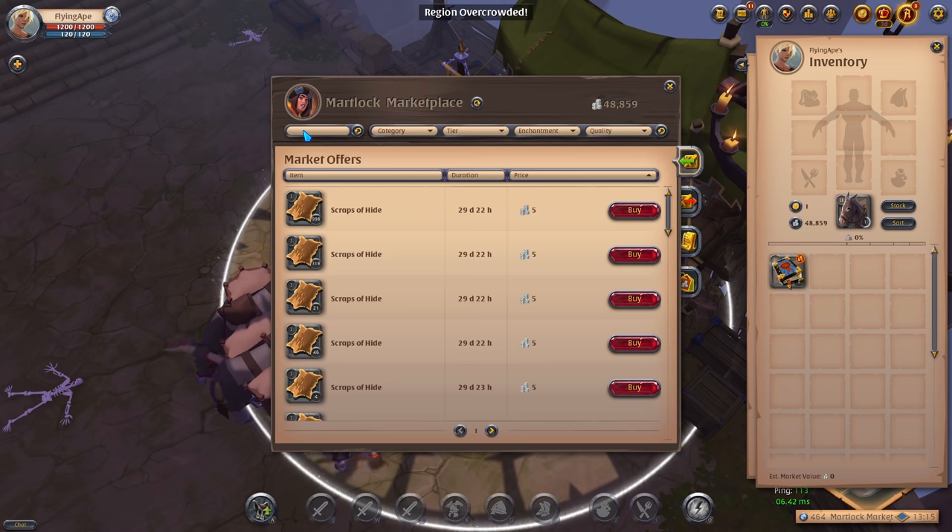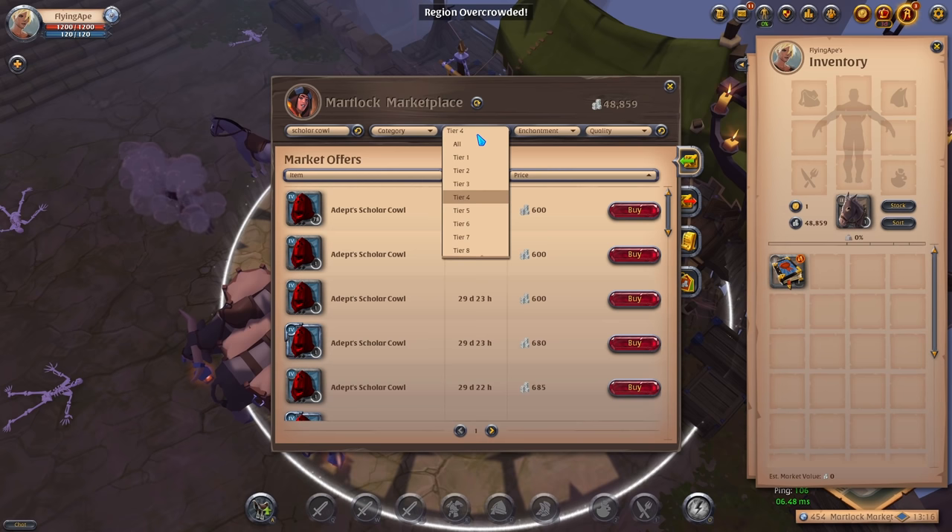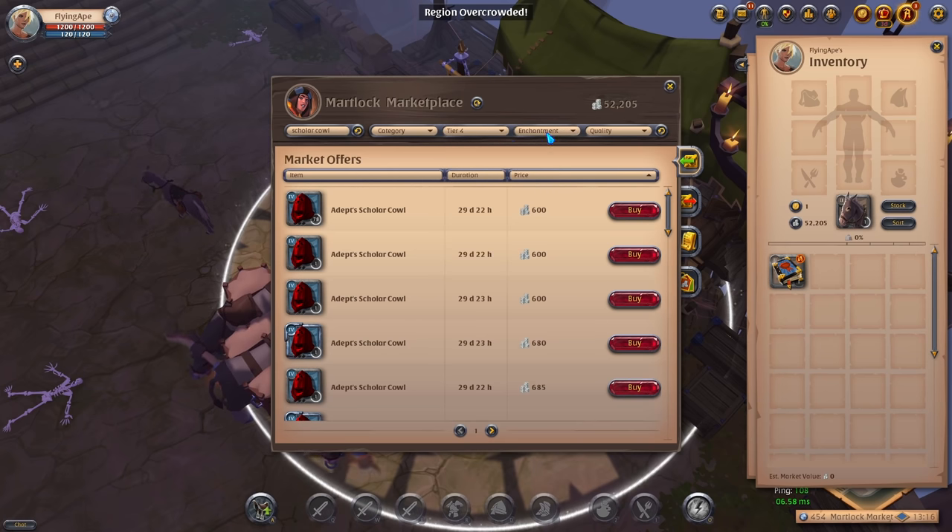For this we need the Scholar Cowl and we need to buy a tier 4 one. Just type in 'Scholar Cowl,' select T4, and don't select any enchantments — just keep it on 'all.' The first thing you should do is sort by price, otherwise you may buy something super expensive and waste all your silver.